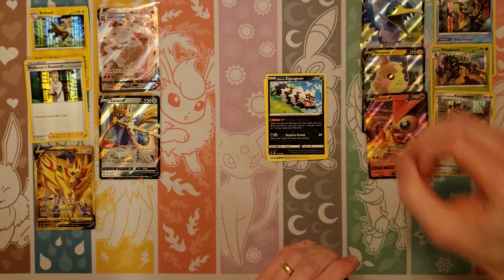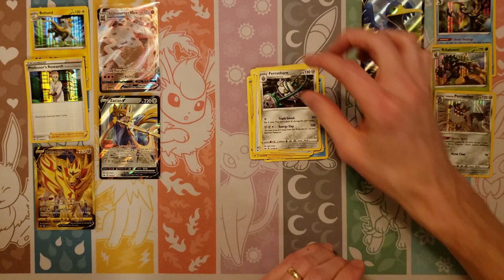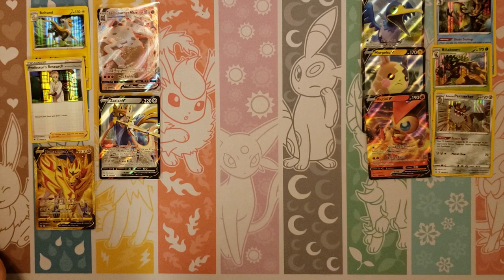How about just a normal Snorlax? I'll take that too — a Snorlax V, because there's a Snorlax non-holo in here. Silicobra, Yamper, Fighting, Crushing Hammer, Switch, Barathorn, Reverse of a Scorbunny, and a Poltageist.